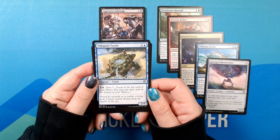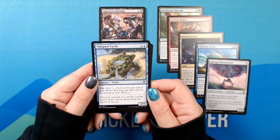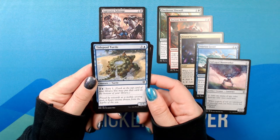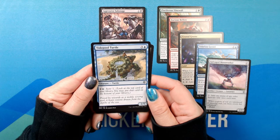Tide Pool Turtle. Three blue, for a 2/5 creature — turtle, common. Two blue: Scry 1. Prized by wizards as a mobile scrying pool, it bears visions drawn from the depths of the sea.